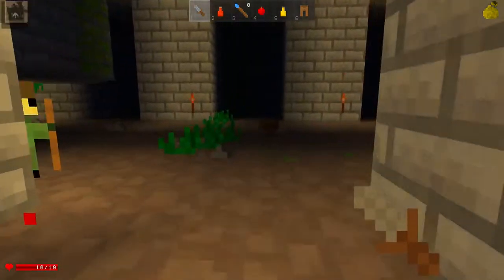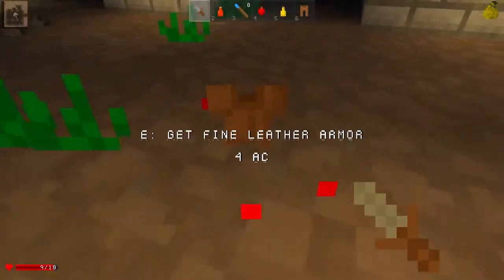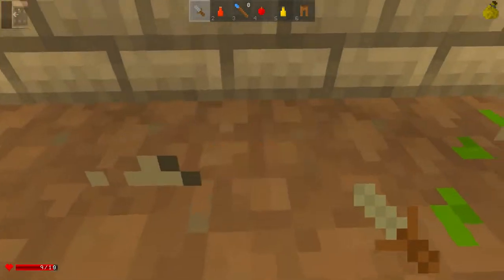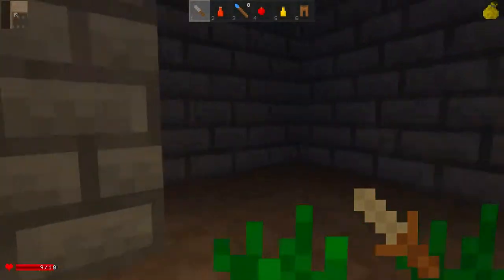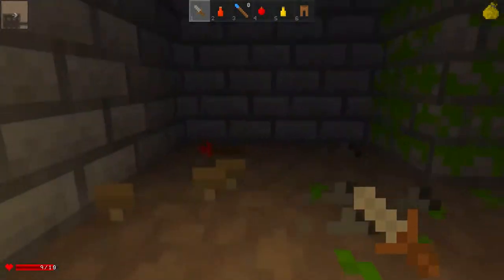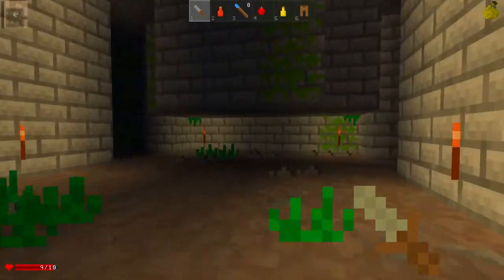The enemies have AI, so they'll run away from you if they're damaged, which is interesting. There's also wands that you can shoot — they have a set amount of charges, so I try not to use them too much, although they aren't actually rare, so you don't have to worry about that.